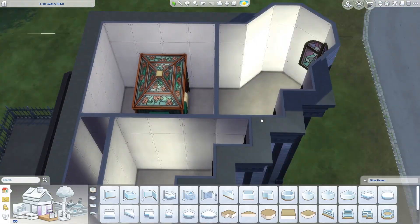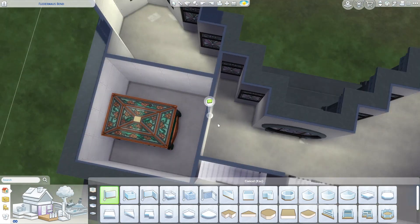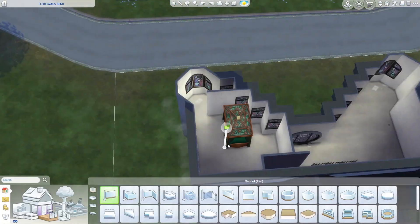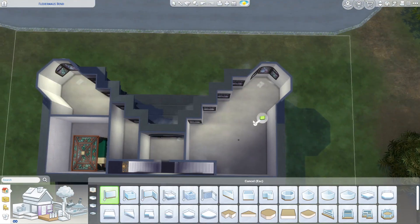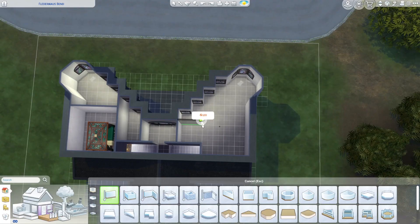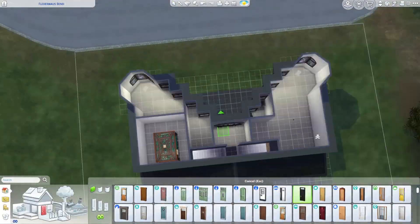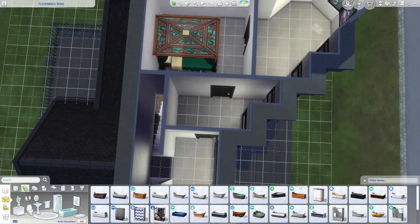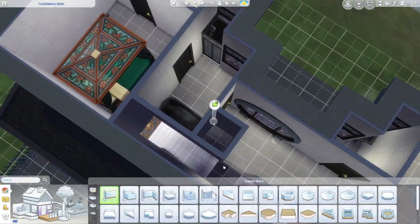Moving on to the floor plan upstairs — I kind of overestimated how much room I had up here because I wanted Shasha's bedroom, a full nursery, kids' rooms, and two bathrooms. I ended up adding a half bath downstairs because there was just way too small a space for everything upstairs. And there is no shower in this house — I straight up did not have room. I do have a tub, so it's aesthetic over functionality.